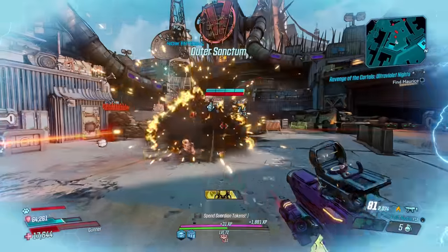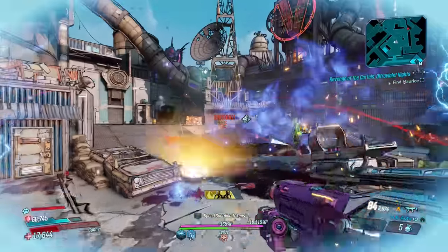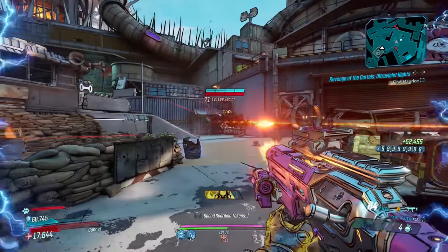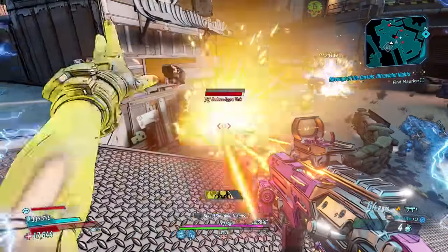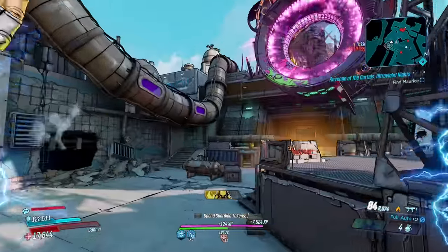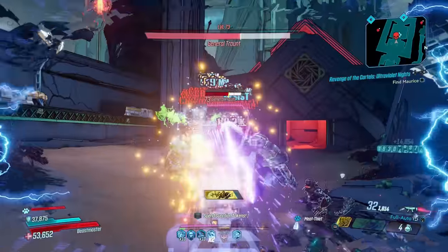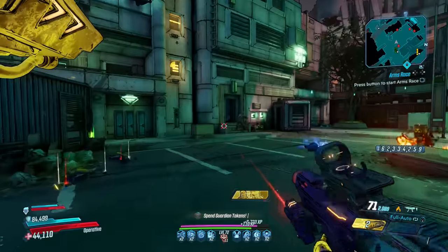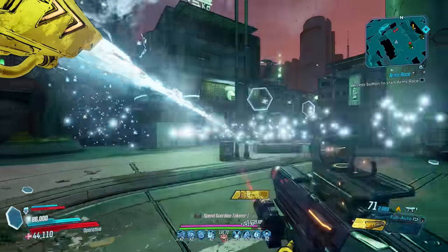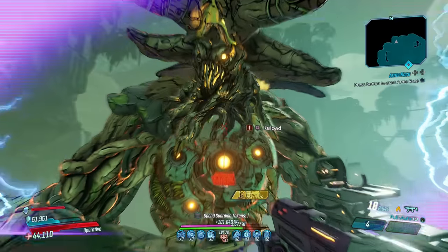It fires incredibly quickly and deals great damage. To keep that up, you can use Dread on Amara, a Digiclone Ammo Regen Anointment on Zane, Redistribution or Short Fuse on Moze, and for Flak you'll probably need the help of Terror Anointments — but that doesn't stop them from storming through bosses. Using it traditionally will still have it performing well, but just know there's a lot of damage potential lying in wait.